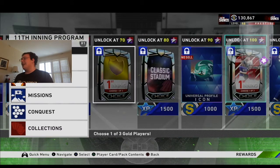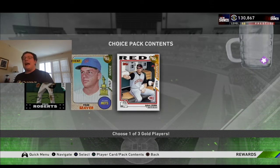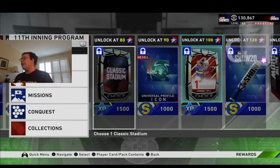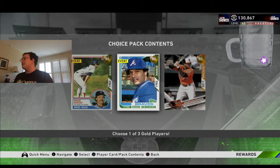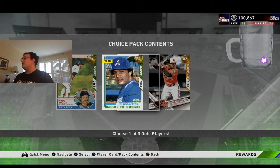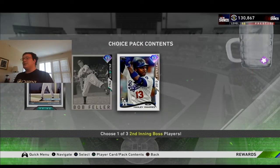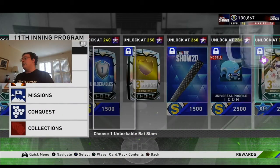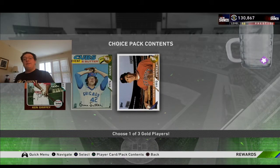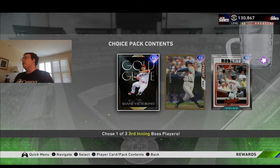Just as an example, at 70 stars you can choose Brian Roberts, Tom Seaver, or Adam Dunn. And then at 150, you can choose Boggs, Steve Bedrosian, or Jonathan Schoop, and so on and so forth. I feel like these packs are really nice, because if there were two bosses from an inning that you wanted to get, you can get both of them.